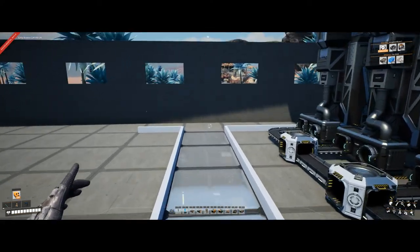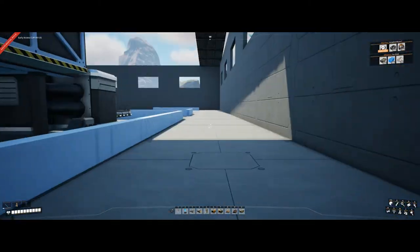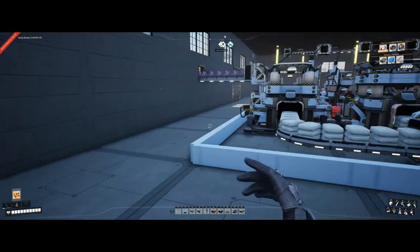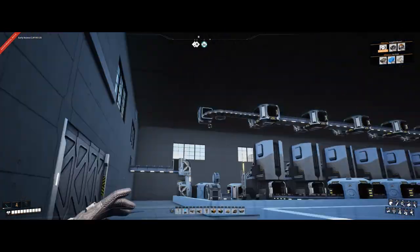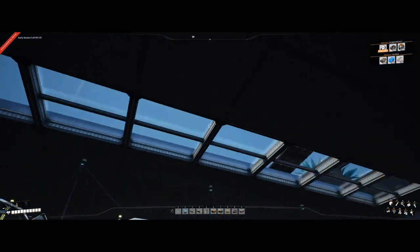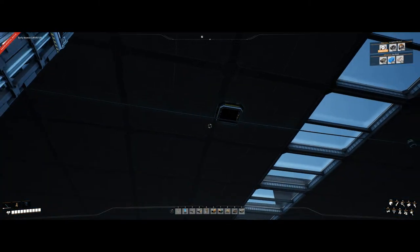Around the perimeter I'm going to run polished concrete, and inside my factory areas it'll just be normal concrete. I like to run the polished concrete mainly because if you're downstairs and you've got pathways or walkways, if you have polished concrete you can see it from the bottom and then you know that's a pathway.